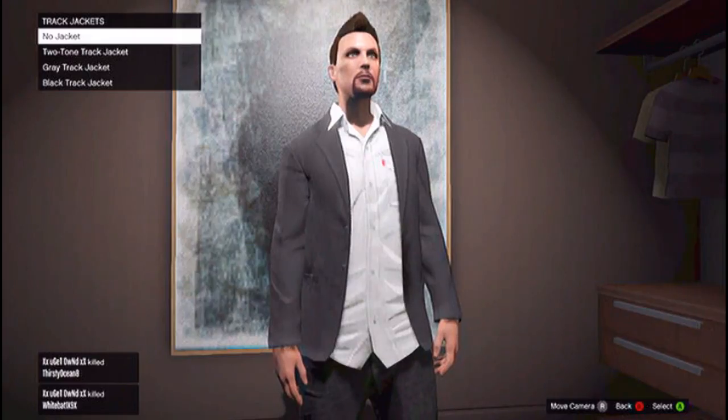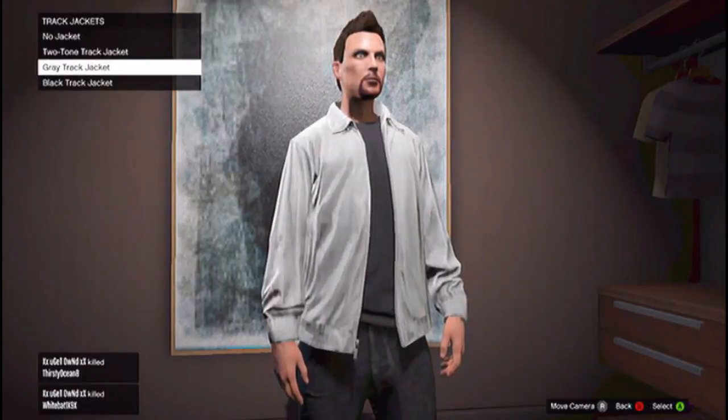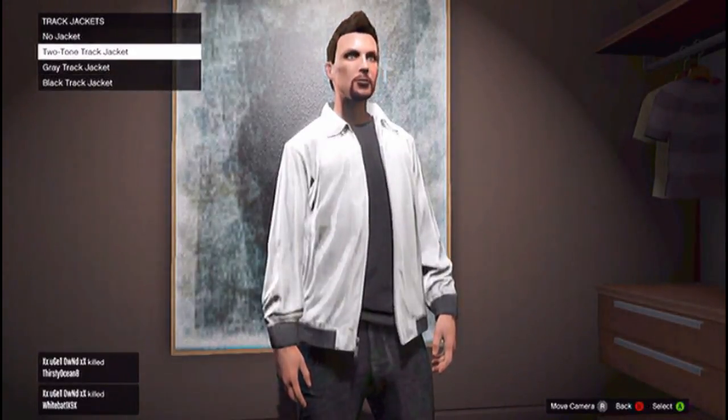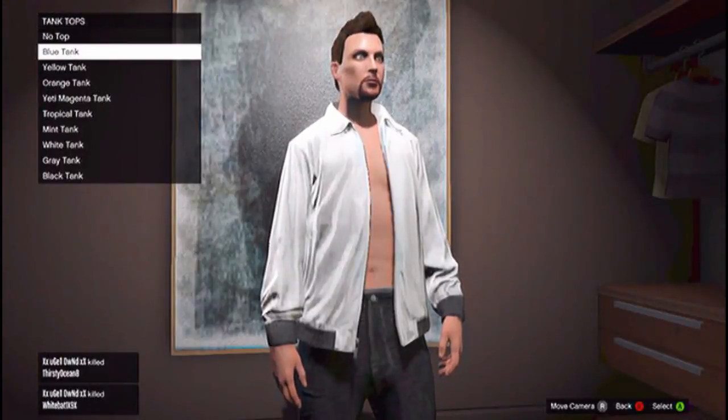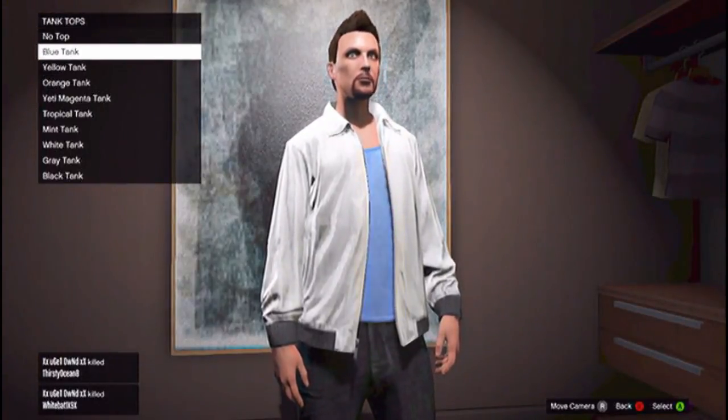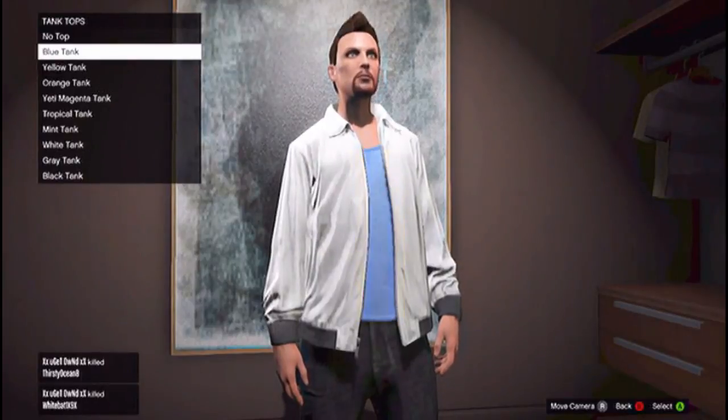And then once you do that, go down to track jackets. Find any track jacket and just go ahead and put it on. After you have done that, go down to tank tops and select any of them — I'm going to go ahead and just put on blue.